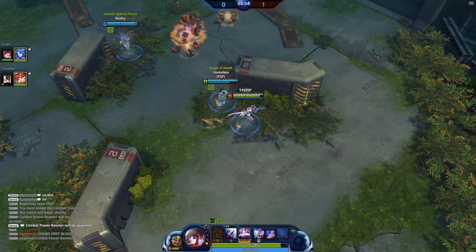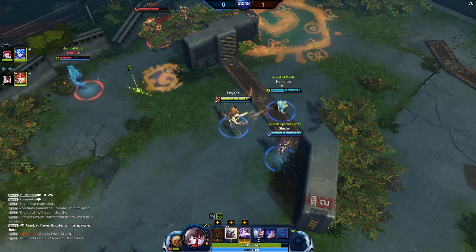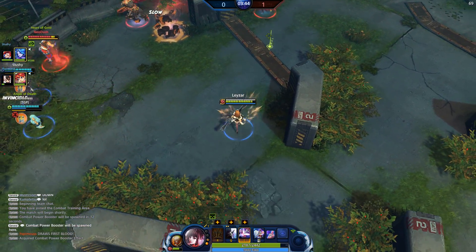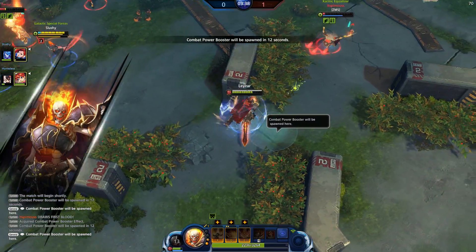I don't know what half these guys do. One kill for the enemy team. Keep in mind this is arena — you've got five minutes, that's it, to get more kills than the enemy team. Pretty simple and straightforward. Good damage onto him — can I get a kill?